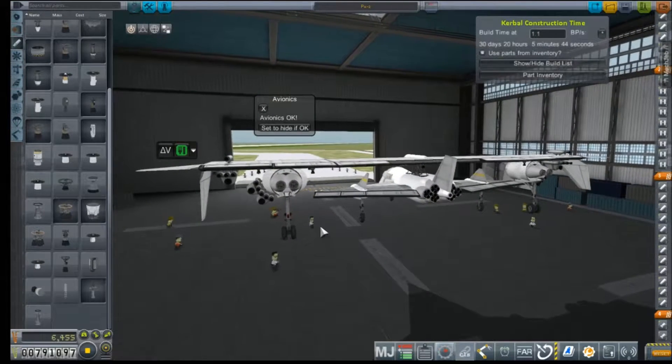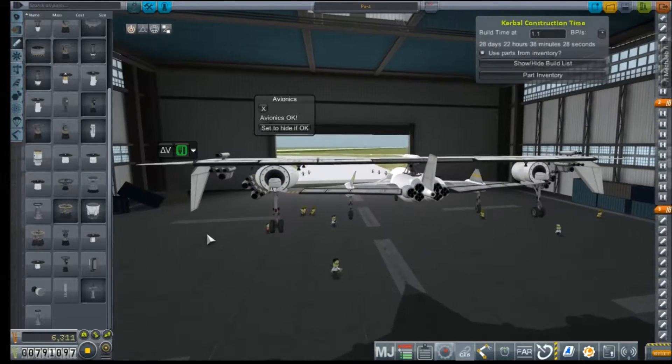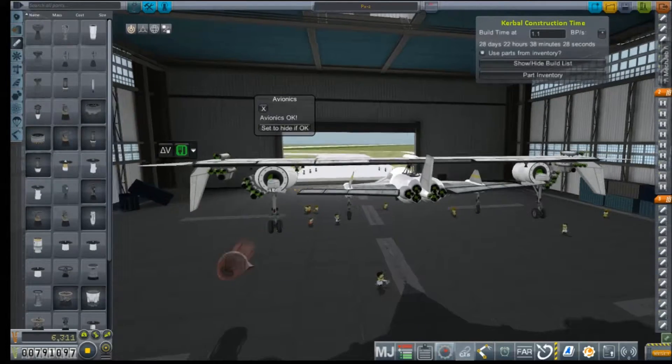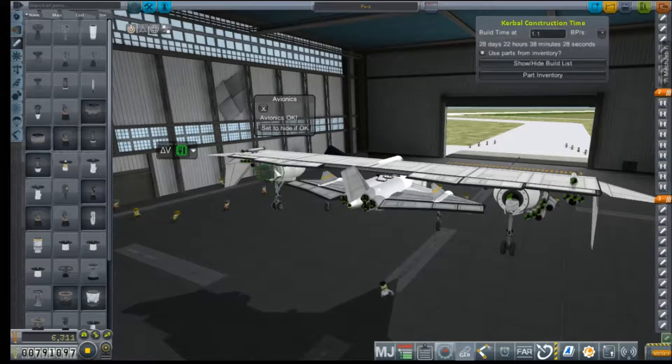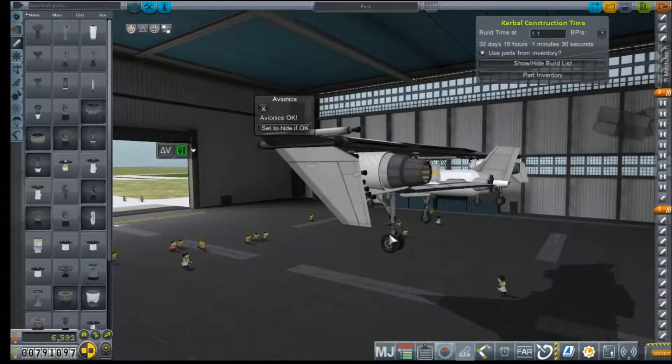Hey everybody and welcome back to Kerbal Space Program RP-0. We're just making some changes and doing some flight testing today. This, you may recognize, is our old PX-2. We've unlocked mature supersonic flight, so we're going to upgrade from its four Derwent-5 engines to these two afterburning turbojets that I can't remember the name of currently.